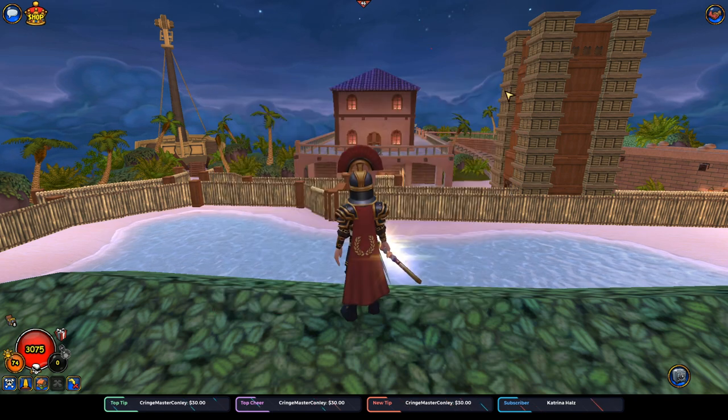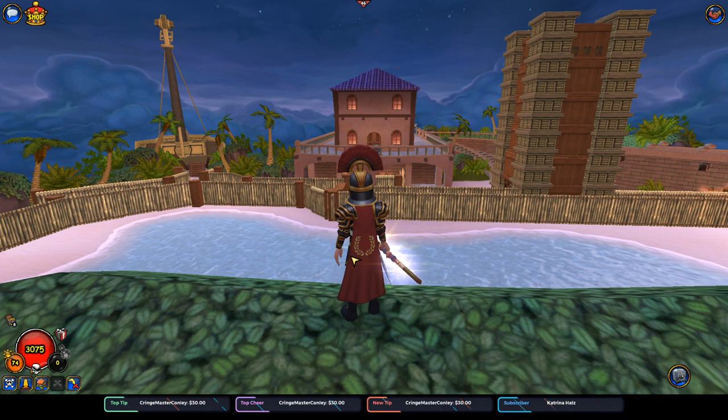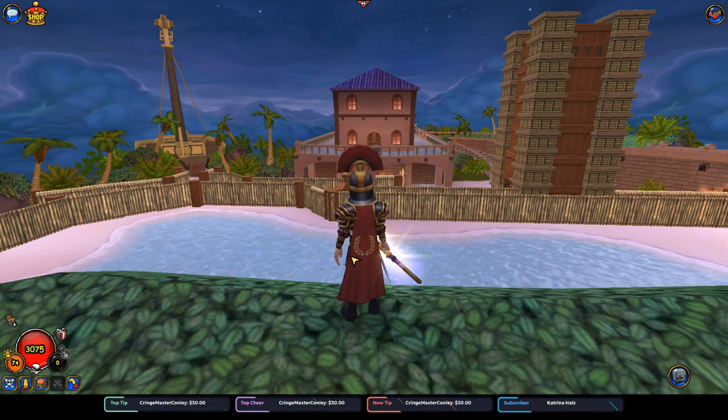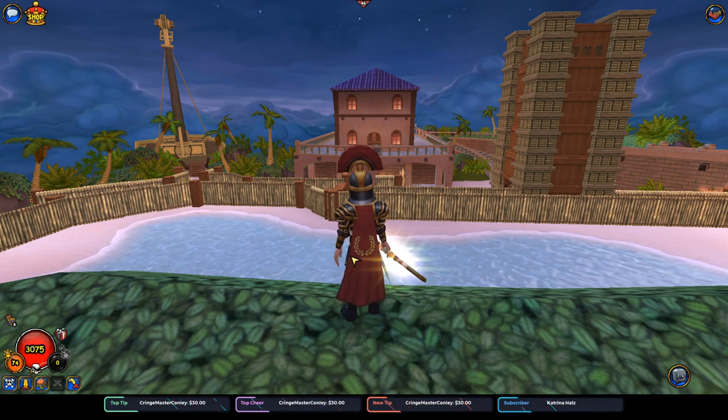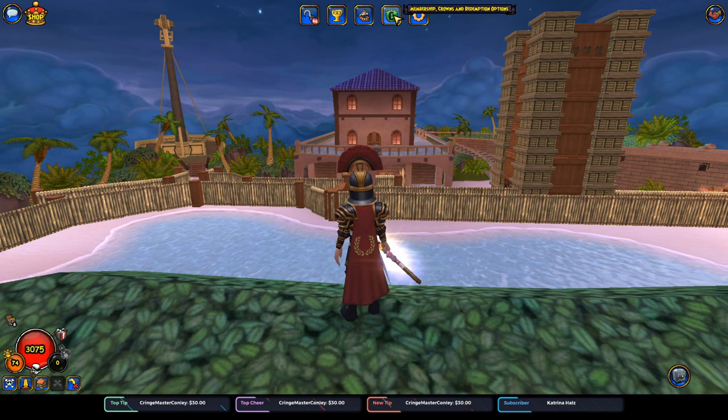There are a couple of companions in the crown shop you could get. The free companions are plenty good enough, but if you were to buy two companions, I'd suggest Nausica, maybe Goro, and maybe Exeter in the crown shop. So those would be your best buys right there.